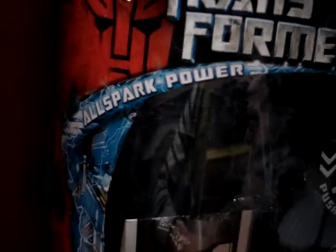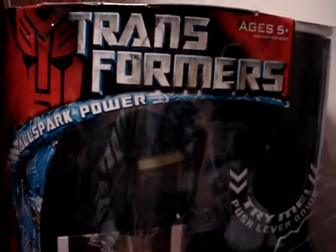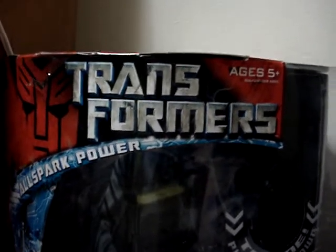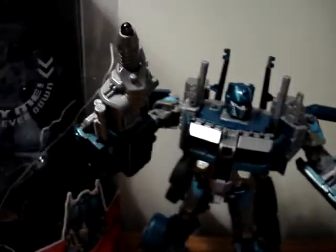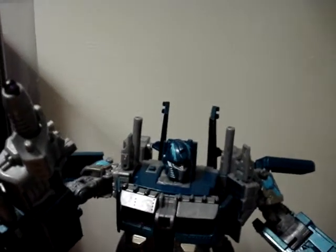Let's have a look at the box quickly. This is one of the AllSpark Power figures that were released. I didn't really notice initially — I just didn't think it was going to be a big deal. But of course you've got the AllSpark Blue everywhere on the figure, on the legs. It was the same for Jazz. Here's one of the other AllSpark Power figures that I have, along with Wing Blade and Jet Storm — two other figures I've got. I'm not a big fan of this blue now.